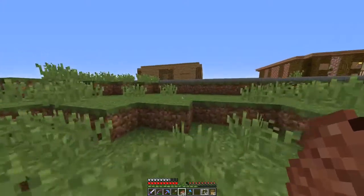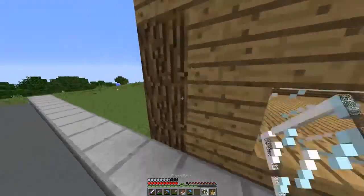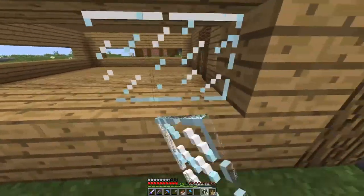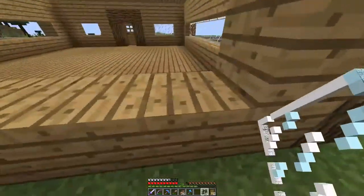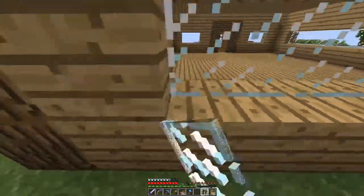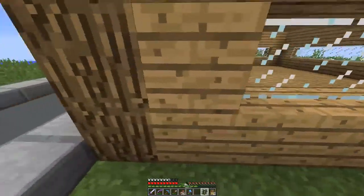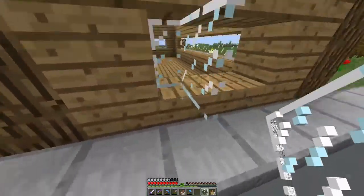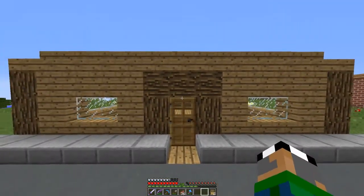So I'm heading back to the shop. I made a big mistake — I did it again. Instead of dyeing the glass, I dyed the pane. I made the panes first, and then I was like, whatever. Clear panes are cooler. And speaking of which — good thing I have like one extra. That was conveniently convenient.